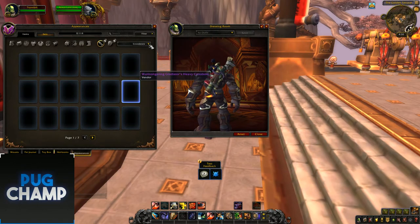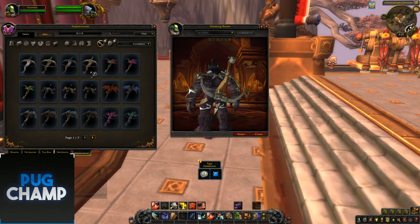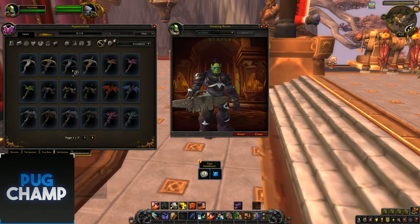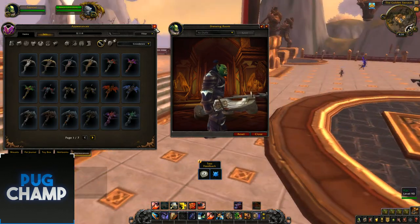And now lastly, the crossbows. It seems there are only four. As you can see, here's one that will probably drop from Kul Tiras questing — it looks really really cool. There are two more that are just recolours of each other. And that's it for the video.